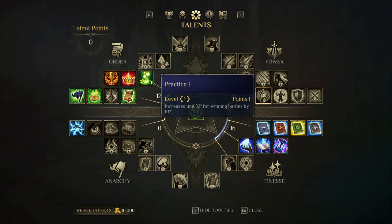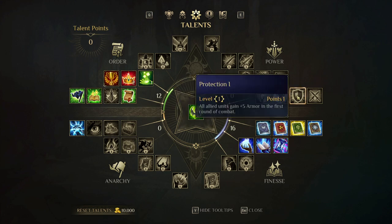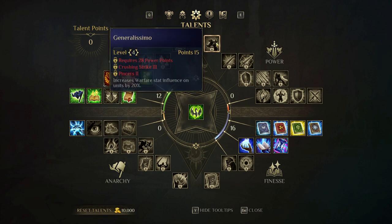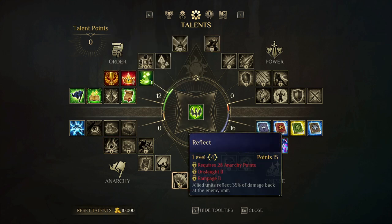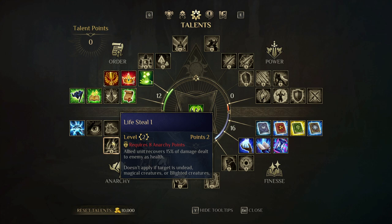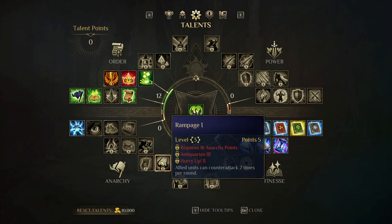Power is for when you want to focus on dealing damage through your units. It increases the experience gained by units from winning battles, gives all allied units resistance and armor, and increases your warfare stat which boosts unit damage. It leads to skills like Generalissimo, which increases the warfare stat's influence on units by 20%, and another skill where allied units reflect 35 damage back at attackers. Anarchy is all about dealing damage and healing with that damage — big hits to heal more, reflecting damage, and double striking. For example, Rampage lets allied units counter-attack two times per round.